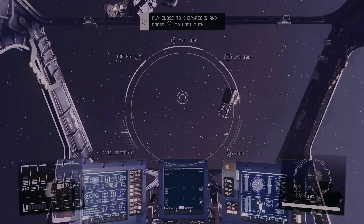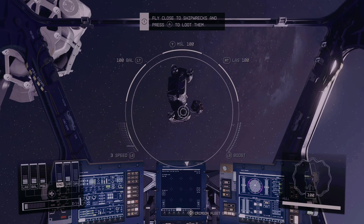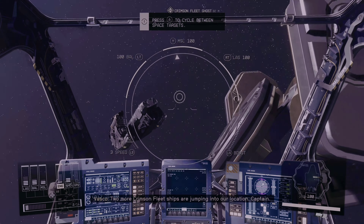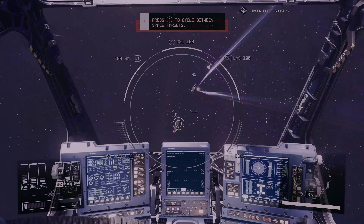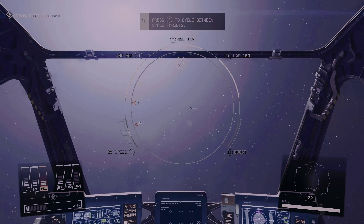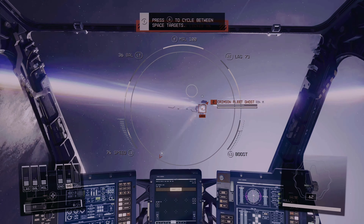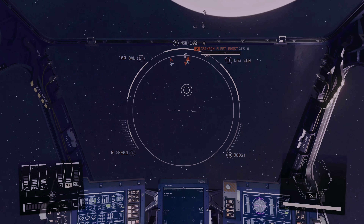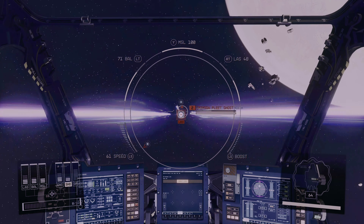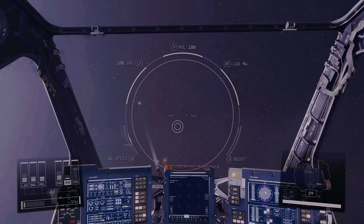You have to just get close enough to the debris and press A to loot them — which is a lot easier said than done, if you want my opinion. Two more Crimson Fleet ships are jumping into our location, captain. I could have guessed that easily. I'm a new pilot, so they want to stress test me.